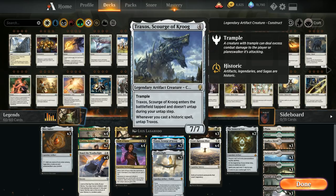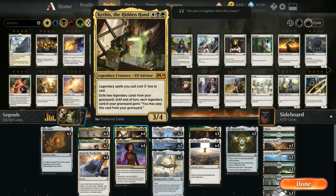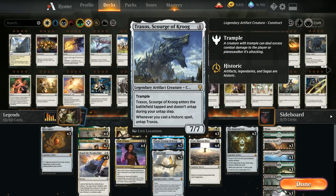We have 2 copies of Traxxos as a 4-mana 7/7 trampler. Traxxos enters the battlefield tapped and doesn't untap during our untap step, which is a bit of a drawback. But whenever we cast a historic spell we get to untap Traxxos, so it's usually not too difficult to keep it untapped — we can even give it pseudo-vigilance if we have multiple historic spells. A 7/7 trampler for just 4 mana, especially with a discount from Kathis, makes Traxxos a pretty nice threat to close out the game.